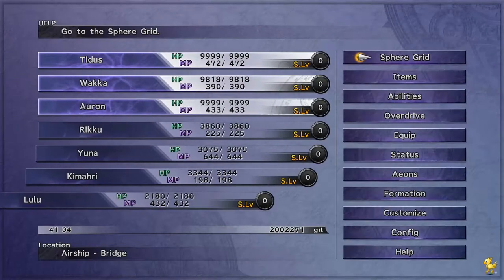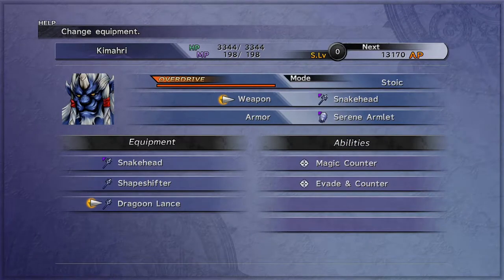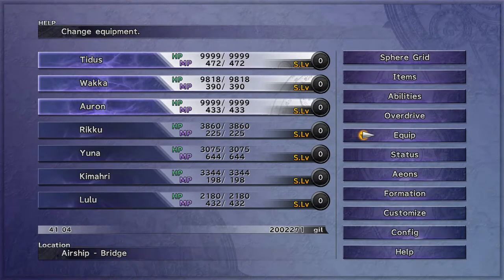Let's take a look at the Dragoon Lance. It has Magic Counter and Evade and Counter — definitely two great abilities. If you don't have his ultimate weapon, you could definitely upgrade that one and make it a very good weapon.